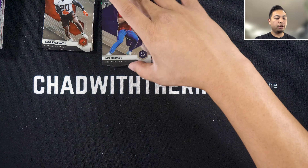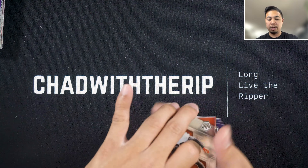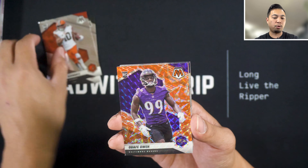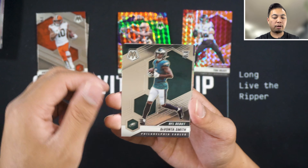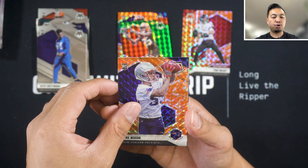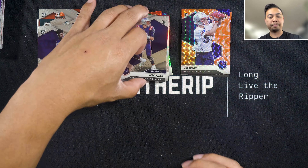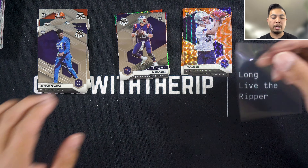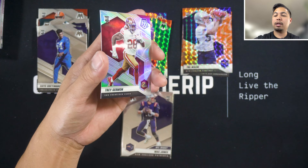That's gonna be the hanger boxes — nothing too crazy. We did get close to some hits and got trolled at some points. Quick recap: Greg Newsome base, Amari Rogers base, Anthony Schwartz base, orange reactives of Odafe Owe, a nice hit of Tom Brady green, Demetrik Felton, Devontae Smith base, Sam Ellinger base, Javante base, Dayo Odeyingbo, Trey Nixon orange, troll of Trey Sermon, and a Mack Jones.